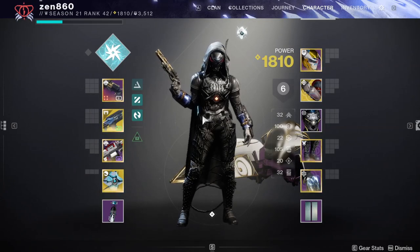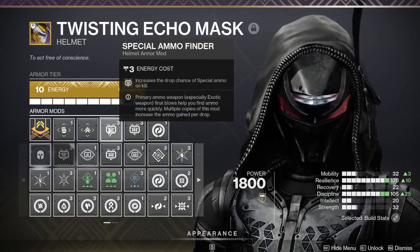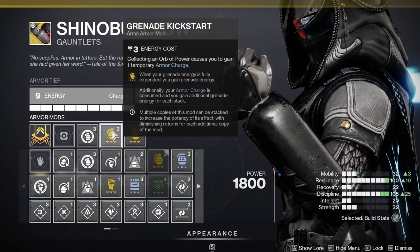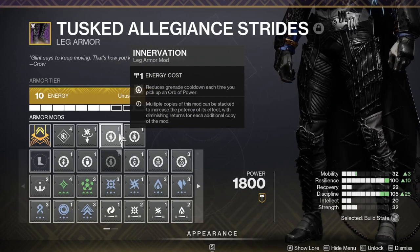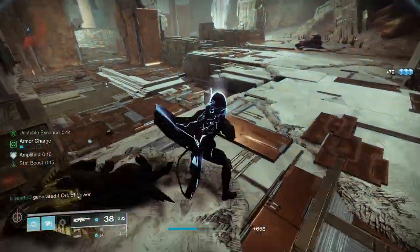With our subclass, weapons, and artifact perks discussed, we are almost at peak power. We also have armor mods to make us even stronger. For our helmet, we'll take Special and Heavy Ammo Finder to help with ammo economy, and Harmonic Syphon to create Orbs of Power with Arc Weapons. For our arms, we'll use Firepower to create Orbs of Power for Grenade kills, as well as 2 Grenade Kickstart mods for even more grenade uptime. For your chest, run whatever resist mods help with the activity you're doing. For legs, we'll use Arc Scavenger to help with Coldheart ammo economy and 2 Innervation mods for better grenade uptime. Finally, for your class item, slot on 3 Bomber mods for even more grenade uptime when dodging.